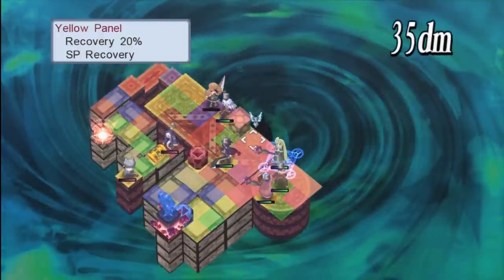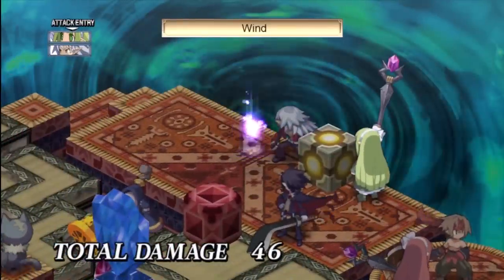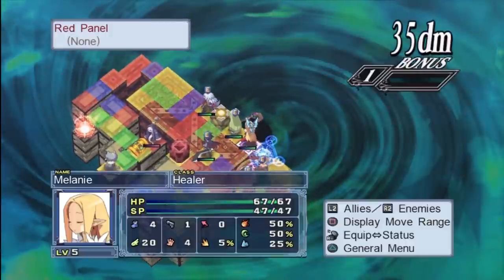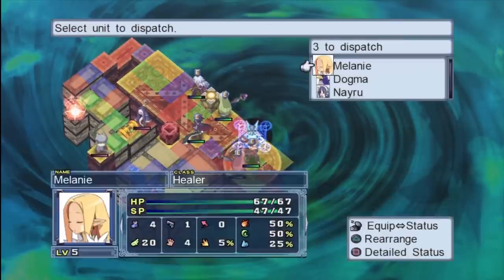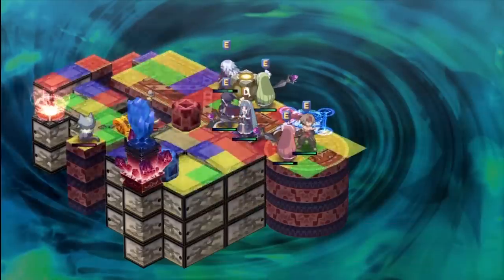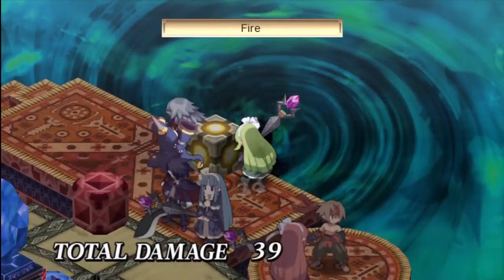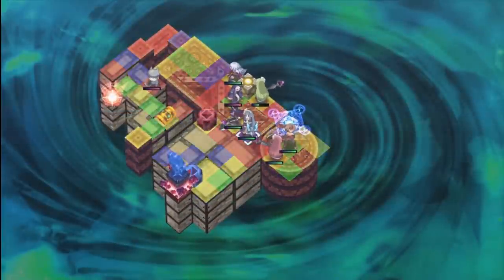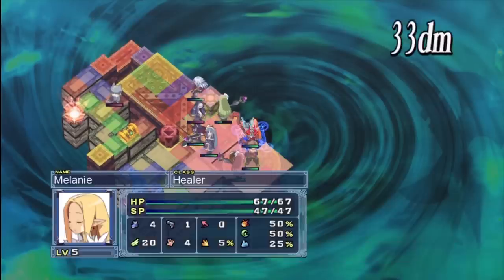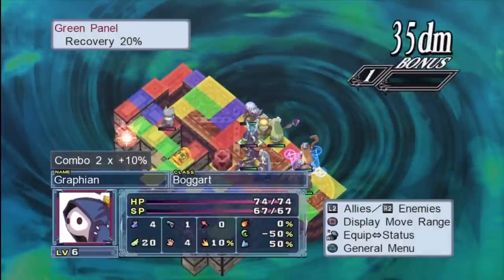A trick many people use on really important weapons: kill the item general, use the Genzi's exit, leave, save, go back in, kill the boss again. You will get another stat stack — increasing the stats of the weapon even further. If you want a perfect weapon — there are 40 ranks and 40 is the best — you want to double kill the item general on every single floor for maximum stat growth.